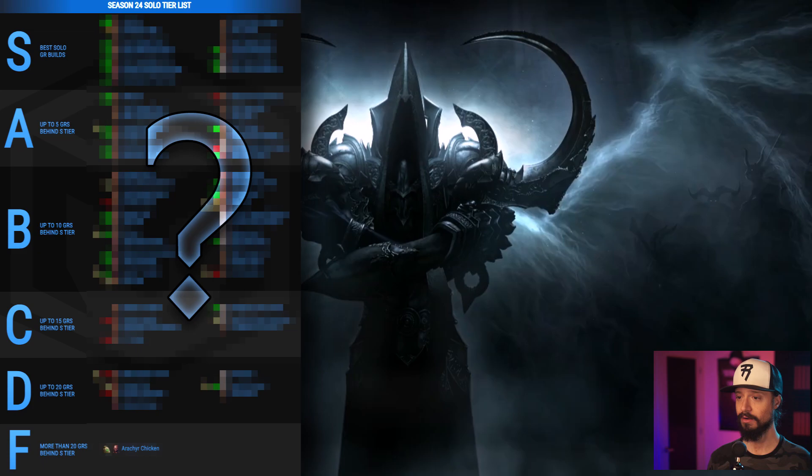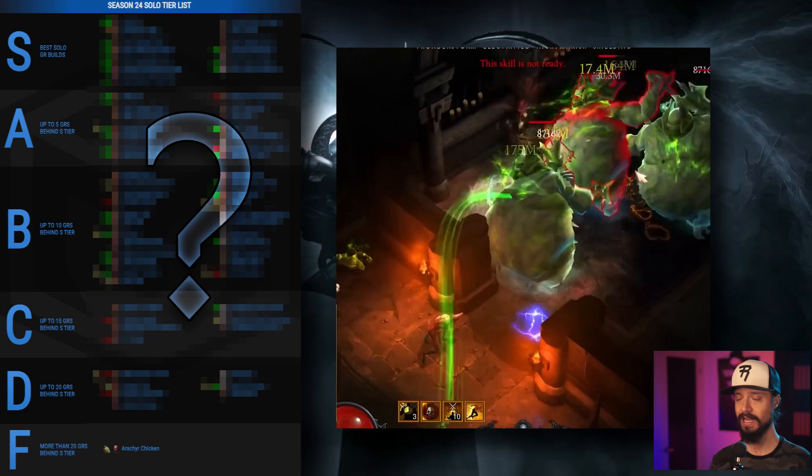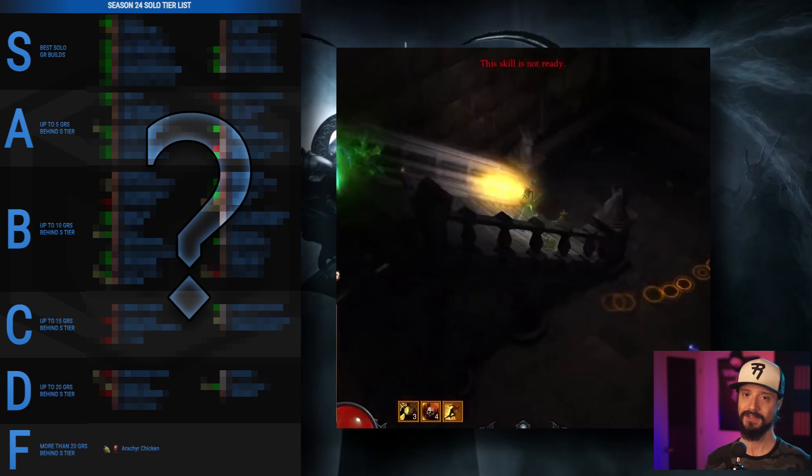Let's dive into the Season 24 tier list, starting with the F tier — F as in for the lols — because that's the only reason we're keeping the Arachyr Chicken Doctor on this tier list. Arachyr Chicken is a hilarious speed build that has you running around as a chicken and exploding, but it can't benefit from any Ethereals, and technically should probably be bumped off the tier list altogether.